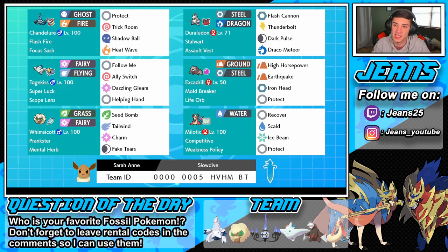Duraludon has Flash Cannon, Thunderbolt, Dark Pulse, and Draco Meteor for big STAB damage. We've got the Chandelure to set up Trick Room if we want, with Protect, Trick Room, Shadow Ball, and Heat Wave. It is a Flash Fire Chandelure, so we can potentially swap it in if they're going for a fire moveset against my Excadrill or Whimsicott, get a free swap, and roll from there.